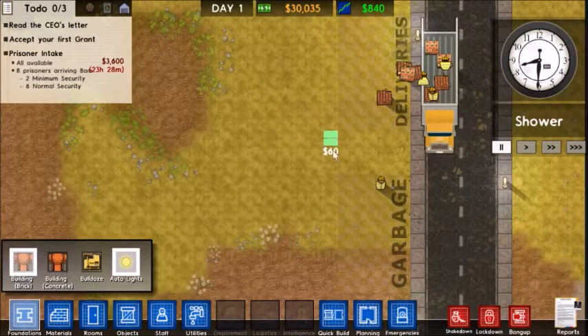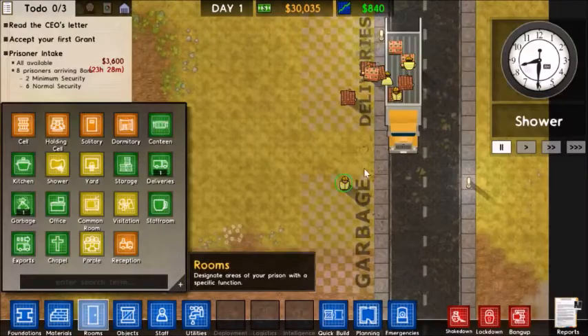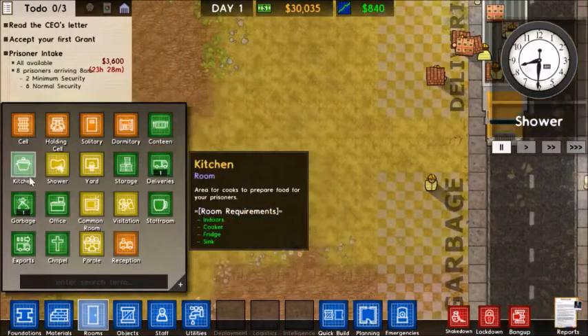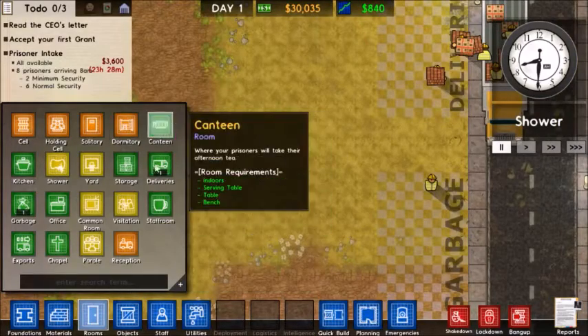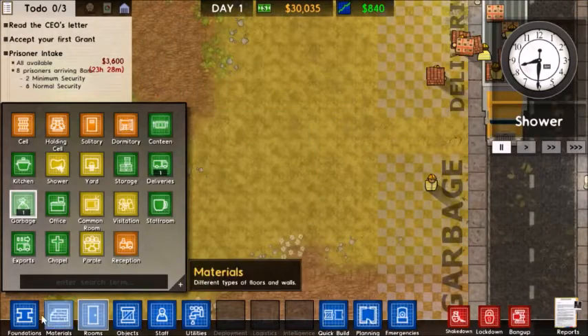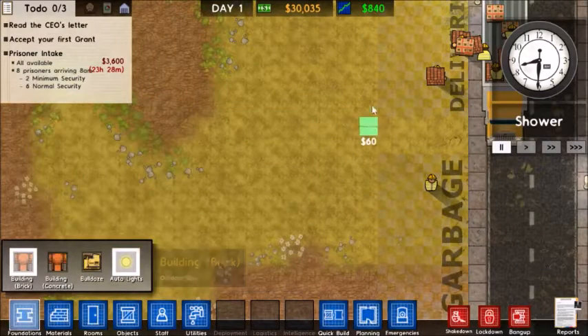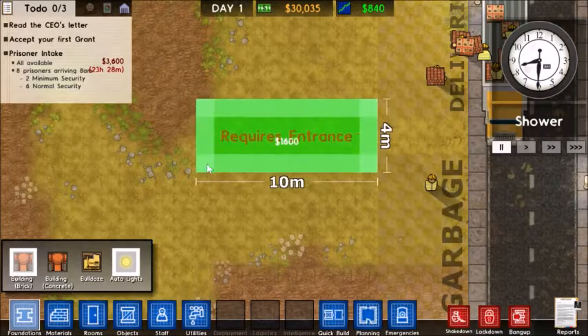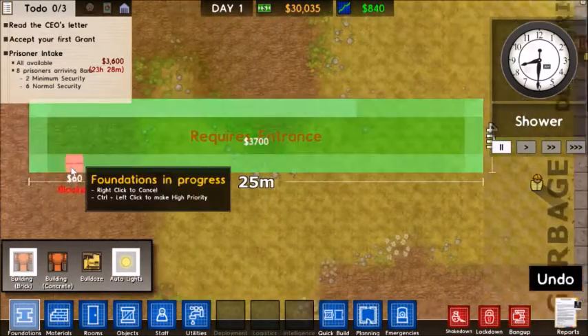I played the game a little bit. Let's make this very symmetrical, because I like having it symmetrical. So we can put in a large prison door there. We're going to have it extend all the way to here.